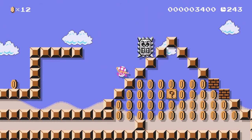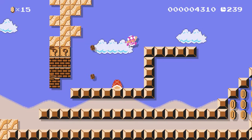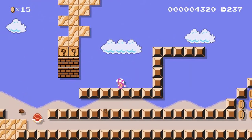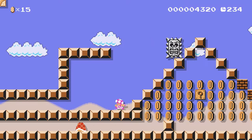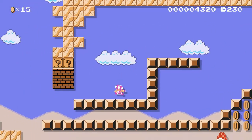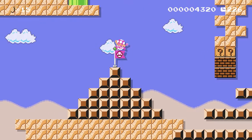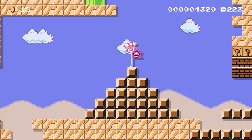Let's see, we've got a turtle there. We can use the turtle to break these blocks, if we want to do that for some reason. We're going over there. There's something up there too, but I can't reach it.